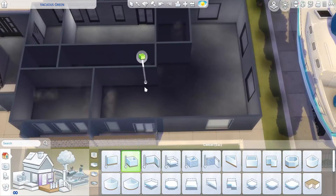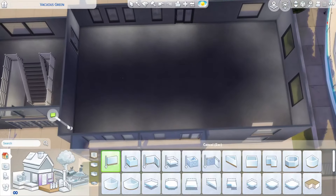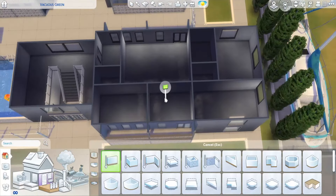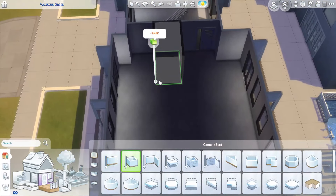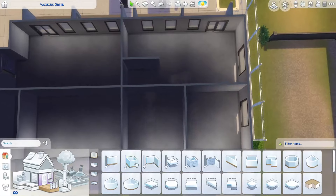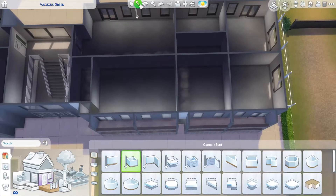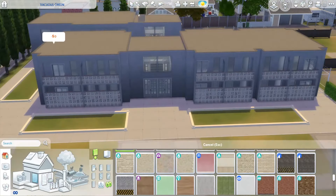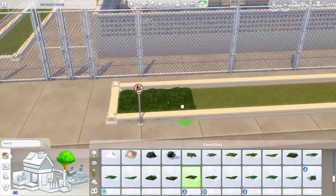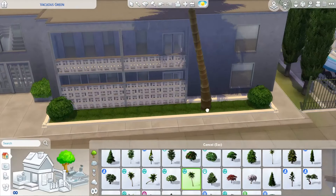Now I'm laying out the apartments. All of them are pretty spacious. Two are on the smaller side with two bedrooms and one bathroom. The ones I'm building right now have two bathrooms and three bedrooms. One on this side has two bathrooms and two bedrooms. The bedrooms are quite large. All the bathrooms and appliances are the same to keep a consistent look throughout.